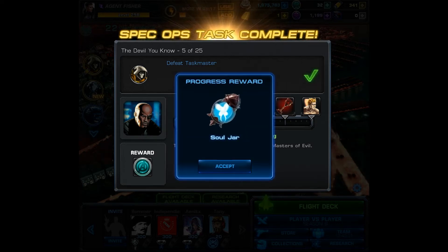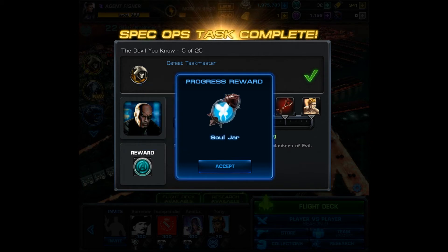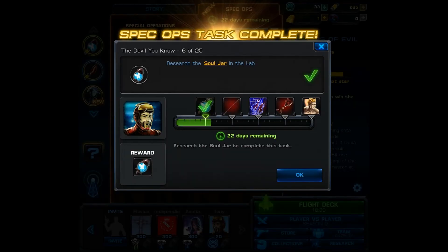Taskmaster is a really cool boss and he looks fantastic in game. You are also given a Soul Jar, and that has pretty good PVP bonuses if you don't have any better items or any gold items. Then you must go into the research lab and research Soul Jar, which will take you 8 hours.